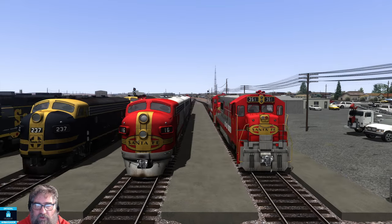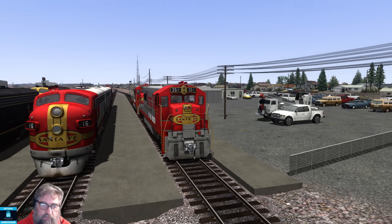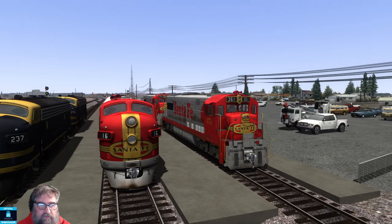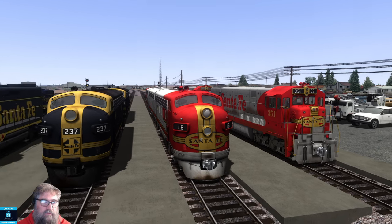You get quite a bit with this pack. First up we've got the U28GC, which I think is the U-boat in Warbonnet livery — looks kind of cool — and it comes in both dynamic and non-dynamic varieties. Then we've got the F3B A and B units, also in dynamic and non-dynamic varieties.